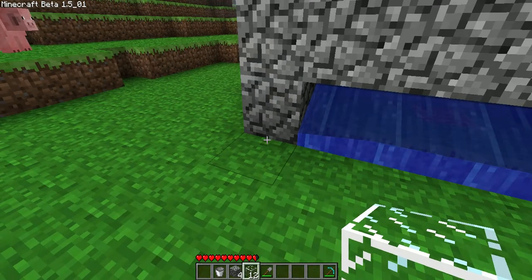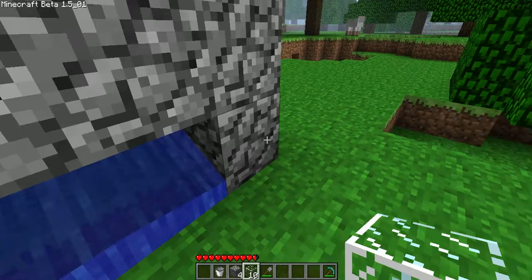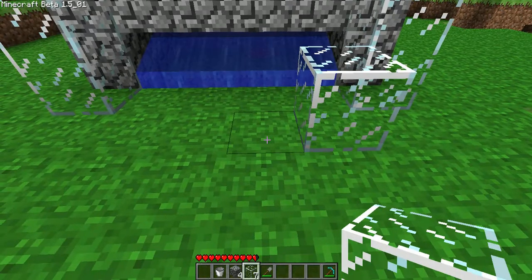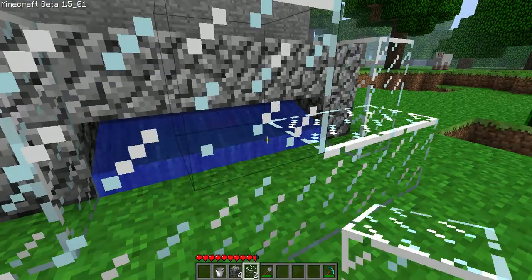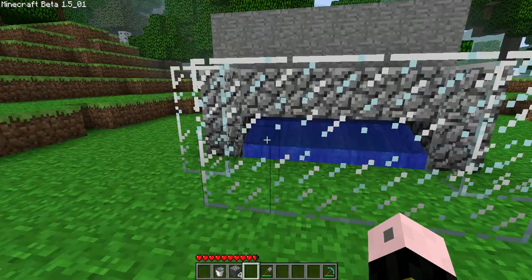Now you need to place your glass — put there, there, and then a wall two high four across here. You'll notice my glass looks a little bit different from what yours probably will, because I've got a mod called Better Glass which just makes it a bit clearer.